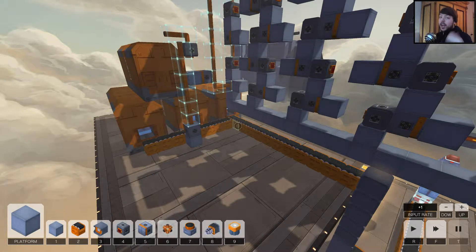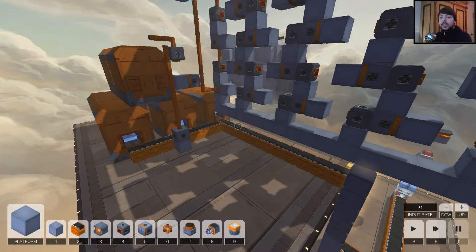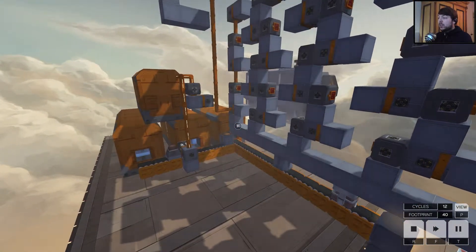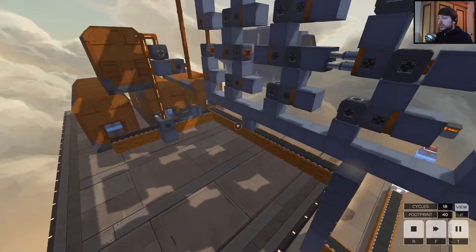Hey everyone, I am THPine and welcome back to InfiniFactory. Today we're looking at the Guided Javelin 1 level and we're trying to get minimum footprint with basic blocks only. Here we go — this is my solution.